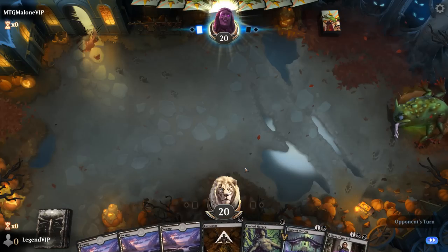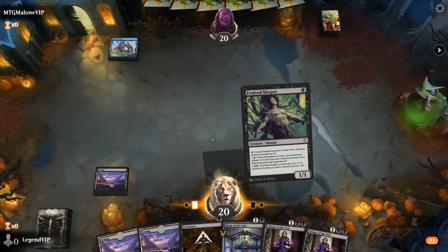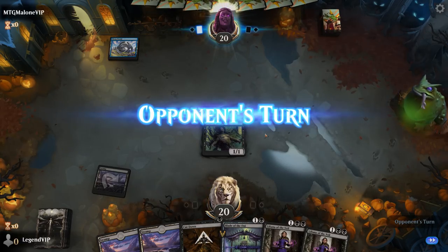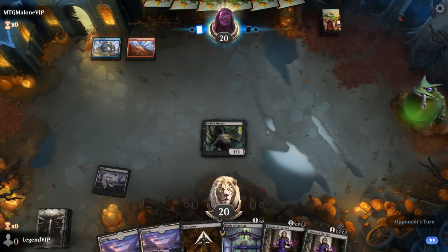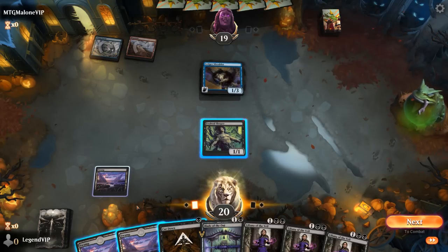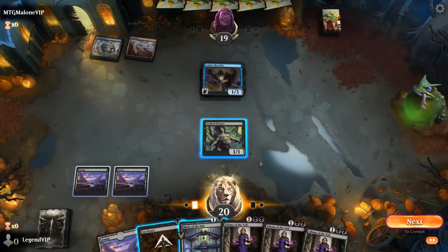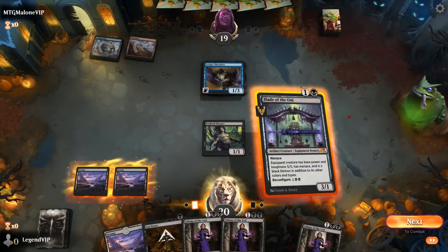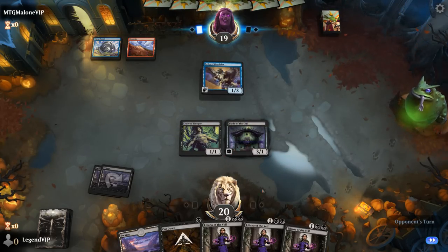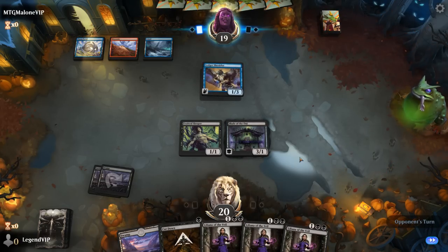We're on the draw with a great hand — a proactive and a reactive 1-mana play, a turn 2 Blade, and a couple of Lilianas. Opponent is on a blue-red deck with a Ledger Shredder. We could play Blade, and then next turn Liliana takes care of Ledger Shredder. Can't attack into it profitably. They might be a creature-light deck, so they might not have a second one for Liliana to take out. And even if they do, with triple Liliana it's fine if they take one out.